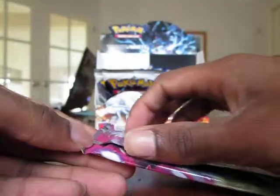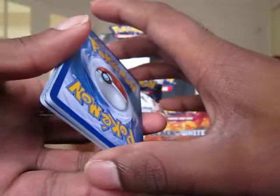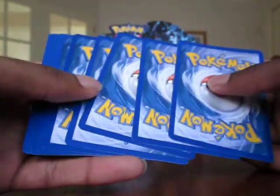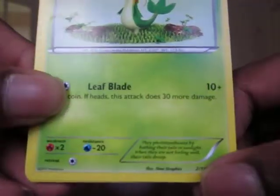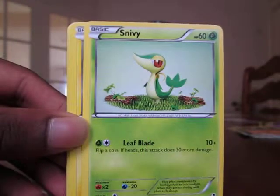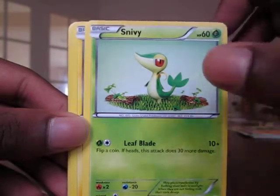Also interesting to note — Swanna is not the 37th rare in the set, because they go based on type. So the grass Pokémon are first. For example, Snivy could be number one in the set even though he's not a rare. Actually Snivy's number two. So yeah, they do all the grass Pokémon, then all the water Pokémon, then you get the idea.